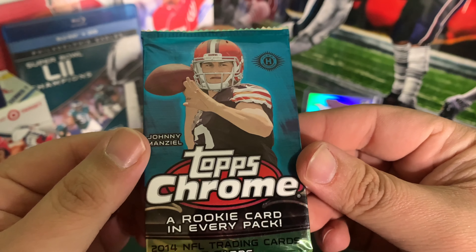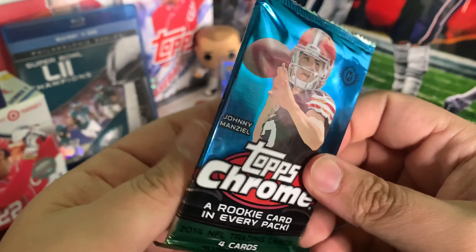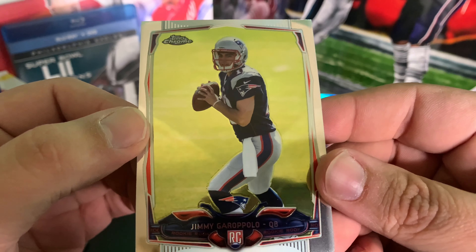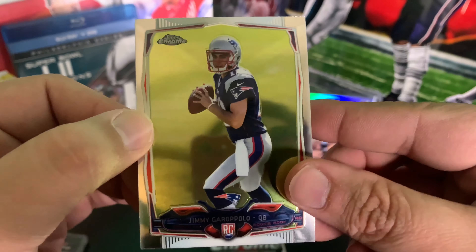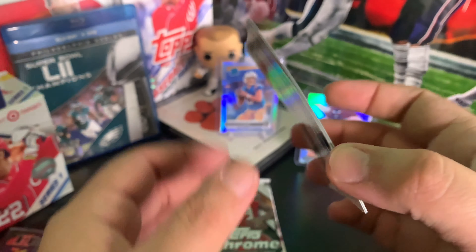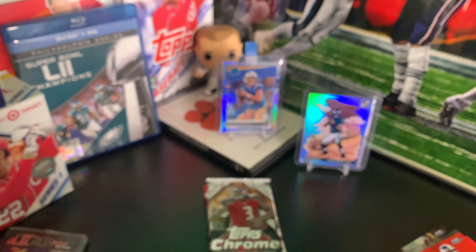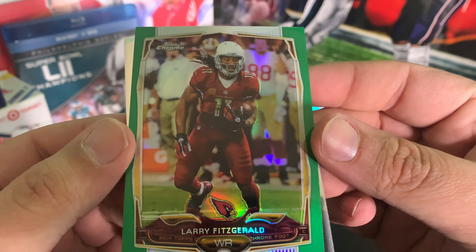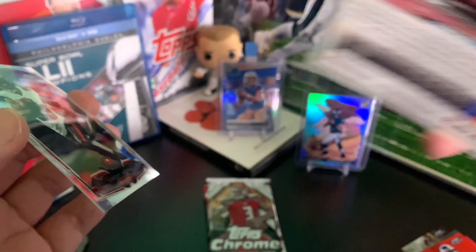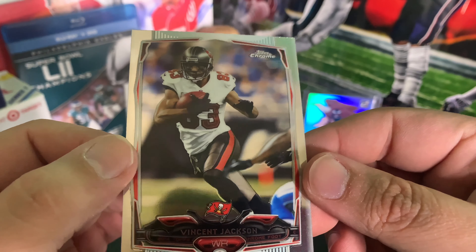All right, next pack — some Topps Chrome 2014. There we go: Jimmy G, a Jimmy Garoppolo rookie card. Nice. Got a stuck-together card here, and right behind it Marquise Lee rookie card. A green parallel Larry Fitzgerald — sick, man. Topps Chrome cards are pretty awesome, not numbered or anything. And then Vincent Jackson, man. RIP to Vincent Jackson, man, such a shame.